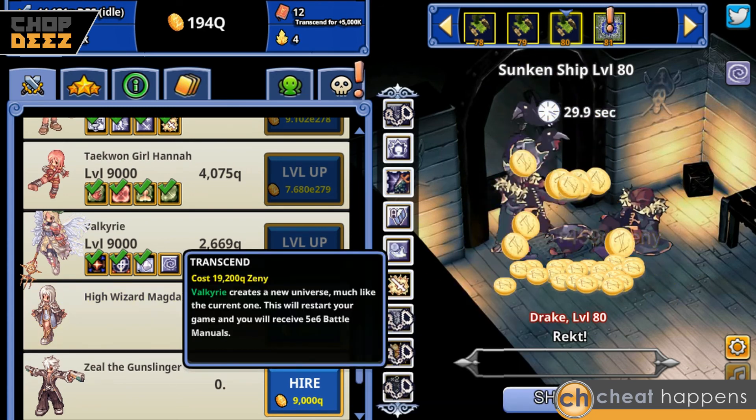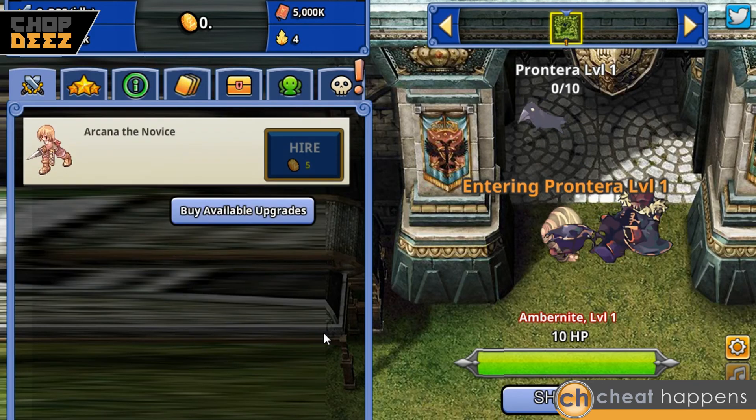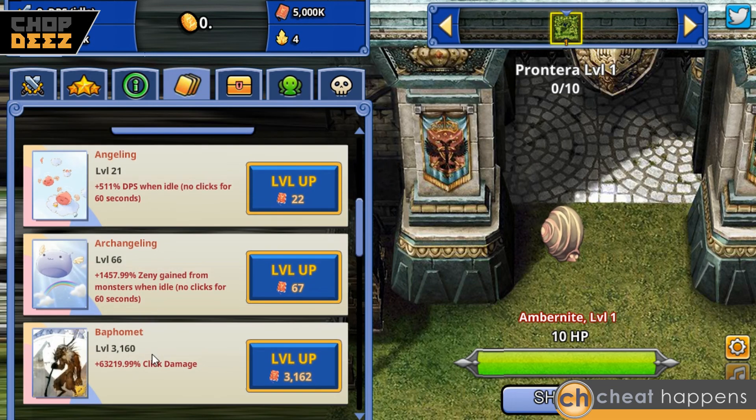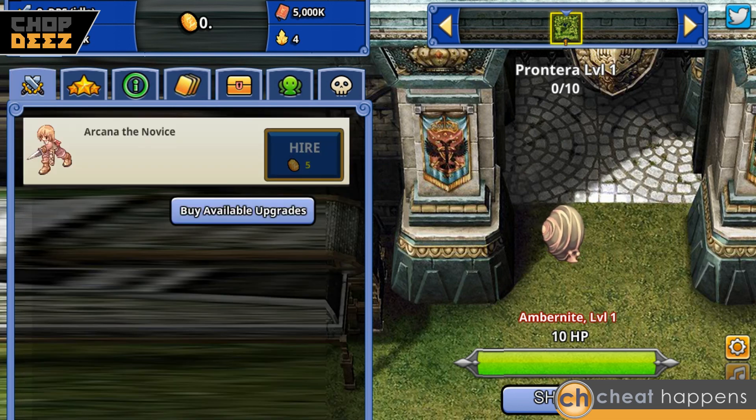We'll go ahead and through the transcend process — click transcend and you'll keep your equipment, battle manuals, imperium cards, and all that other stuff. We're going to gain this, and we lose everything else, but we're not really worried about zeny because you see how fast it is to collect it. We hit yes, and as you can see we have five million battle manuals which we can use to pick up more cards or level up the ones we have. We now have equipment we can use — it's just that easy.